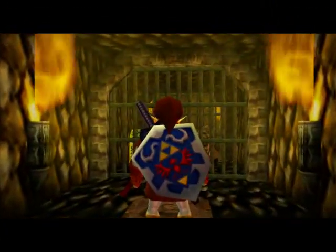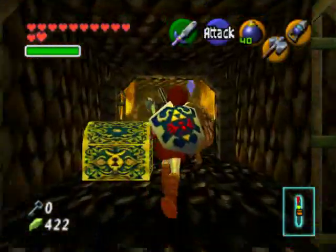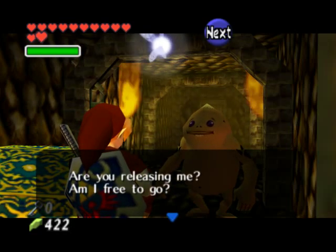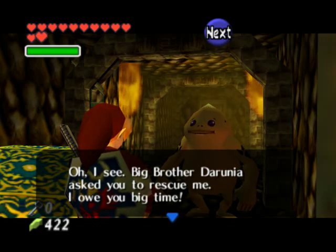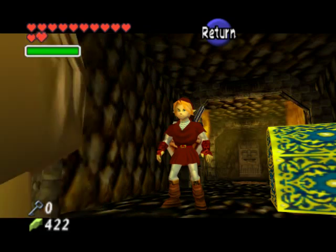Head on inside and you'll see that there's a rusty switch, so use your hammer to smack it and this will release the final Goron. Talk to him and he'll clap you on the back and tell you how awesome you are. He'll also encourage you to go on and fight the boss, telling you that you need to go help Darunia. Once he's done talking, open the large chest to get the boss key, then head on into the boss room.